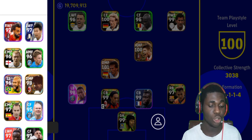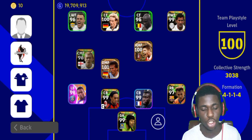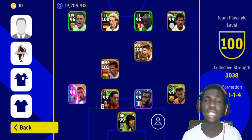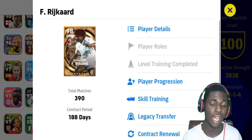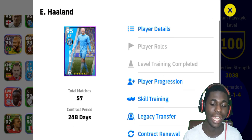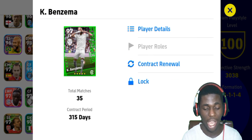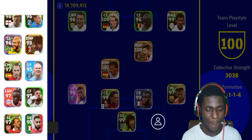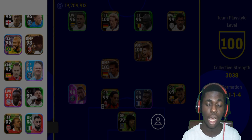In the substitutes we have Son at left wing forward, Muhammad Salah at right wing forward, Scholes at CMF, Kevin De Bruyne at MF, the free Neymar SS, Frank Rijkaard, Andres Iniesta at CMF, Alan — the guy that runs like his body is so heavy — at left wing forward, Sadio Mane, and Benzema the 100-rated version at CF. At the SS position we have Dennis Bergkamp, and at goalkeeper we have Donnarumma.